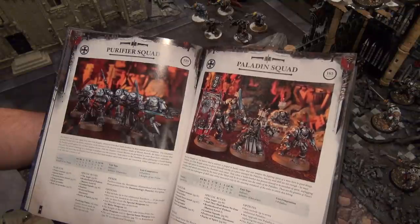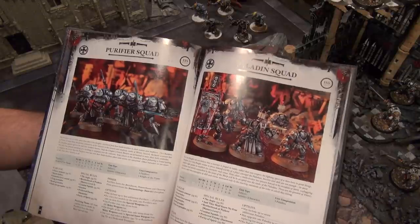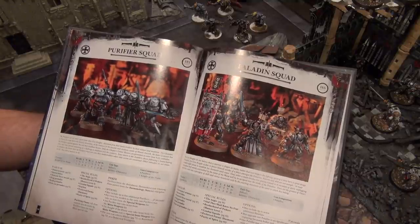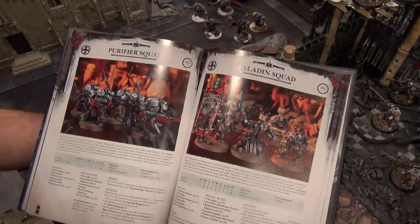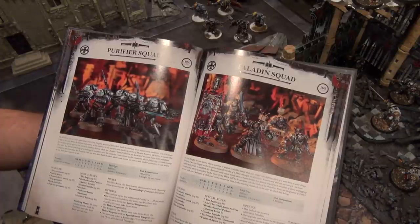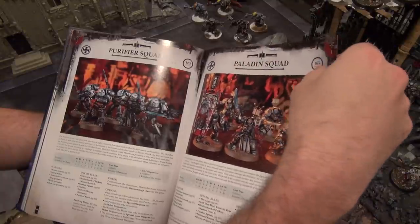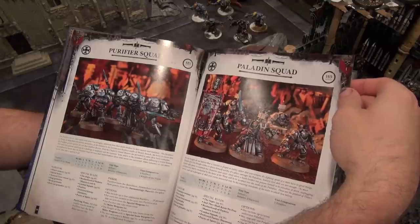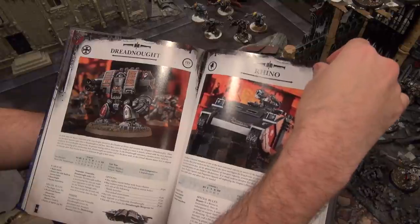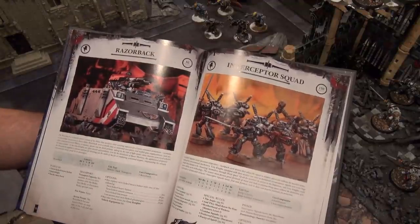You can throw an Apothecary on for a little more survivability, which I'm all about. Paladins are 55 points each — really expensive. That's the same price as a Chaos Lord, and I just don't think they're doing it like a Chaos Lord is. They have Terminator armor, but I just don't think that's worth it. Paladins never did that well for me anyway. Dreadnoughts are still Psykers, which is good, but you lost the psychic pilot rule on all the vehicles.